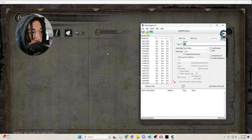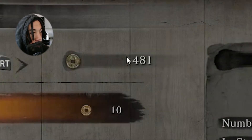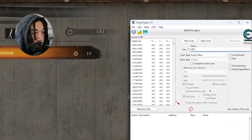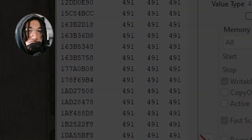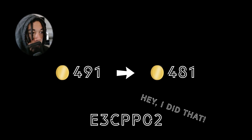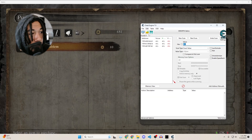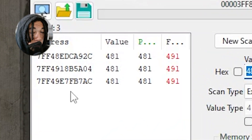Here's where Cheat Engine's magic comes into play. After switching the value of our gold in-game to 481 by purchasing something, Cheat Engine takes this second scan and cross-references it with the items from the first scan of 491. This narrows down the values of things that just went from 491 to 481. Whichever address changed from 491 to 481 most likely holds the value of our gold. After the second scan, we went from a whole list of results down to just three items — we're narrowing it down.